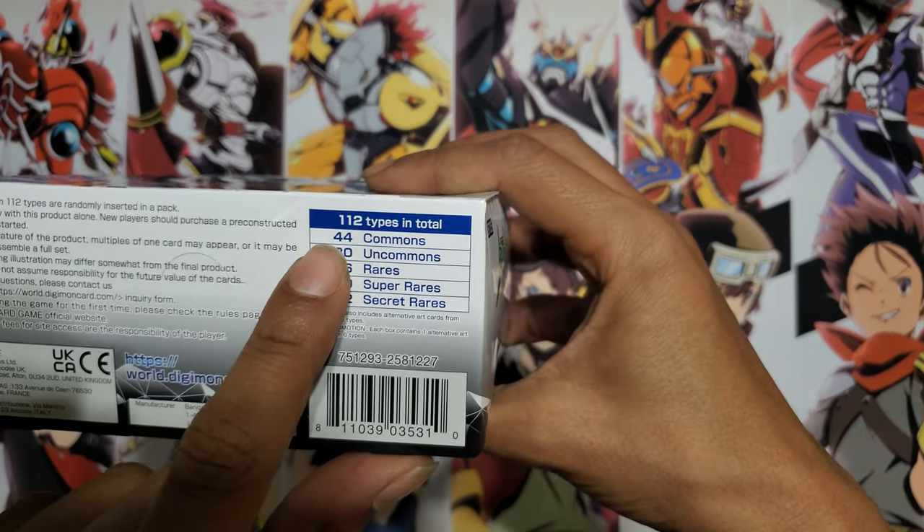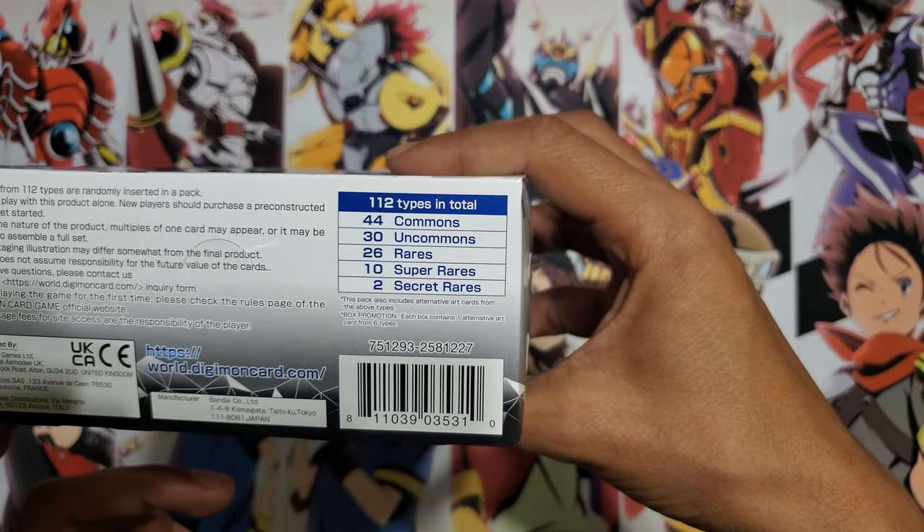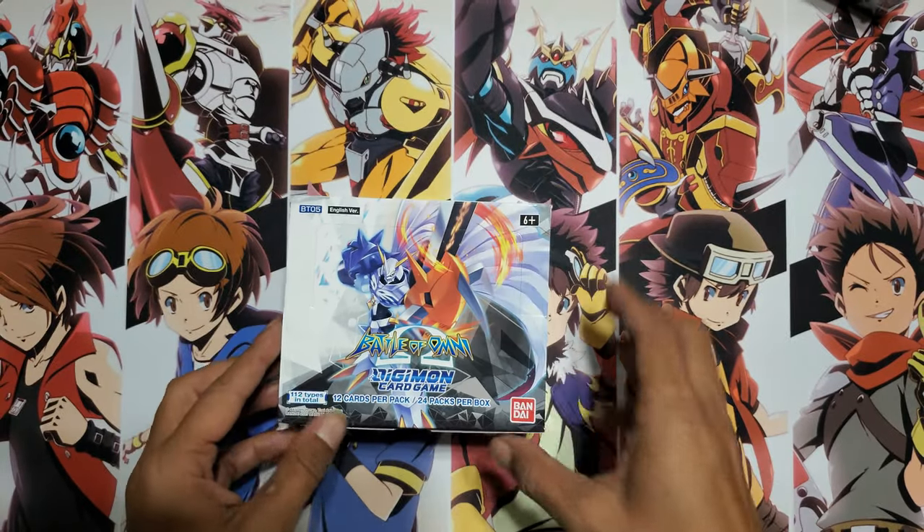Each pack has one of 112 types. We got 44 commons, 30 uncommons, 26 rares, 10 super rares, and two secret rares.